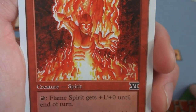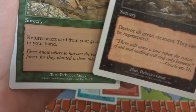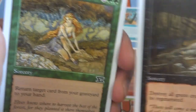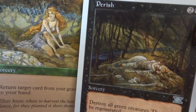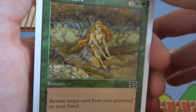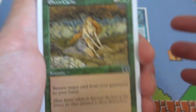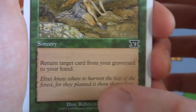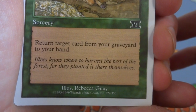Next card is drawn by the same artist as Perish, and I honestly think it's the same lady — she was hanging out by the stream, and two seconds later all the trees died and this poor lady perished right there. Crazy! This is Elven Cache — two and two green. Return target card from your graveyard to your hand — a planeswalker, land, whatever you want — at sorcery speed. Flavor text: 'Elves know where to harvest the best of the forest, for they planted it there themselves.' Again drawn by Rebecca Guay.